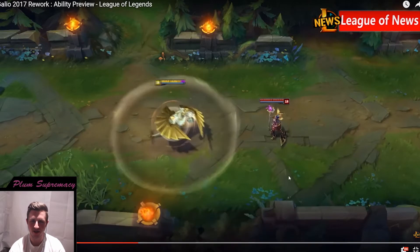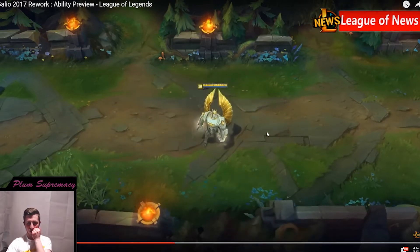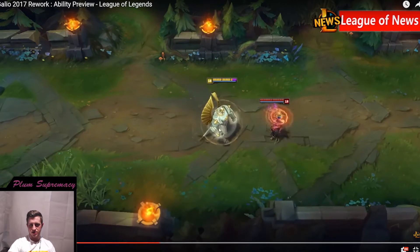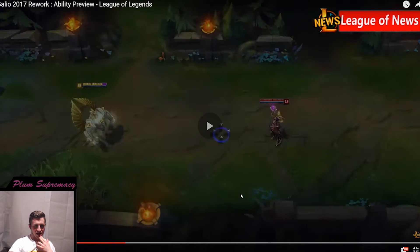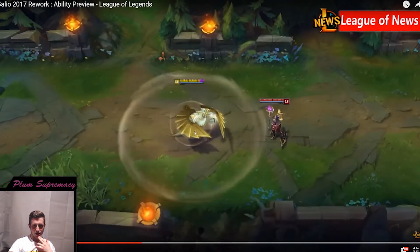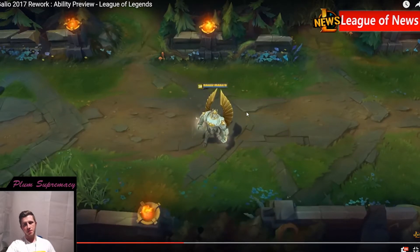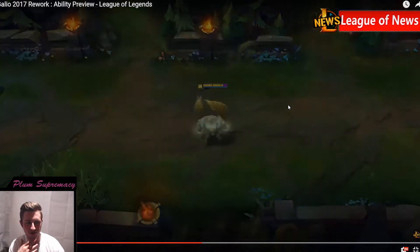Wow, that's like a downscaled version of his old ult. You can see the taunt — his W taunt. He slows down a bit while using it, might make it a bit awkward in lane. And that's what it is — it's a magic shield. So you get a magic shield; I reckon there's a passive on the W.